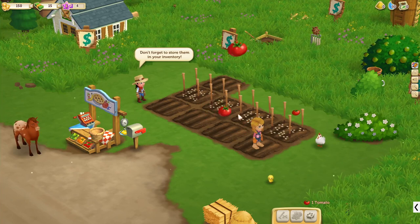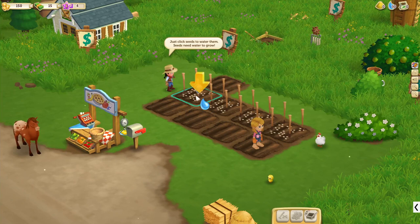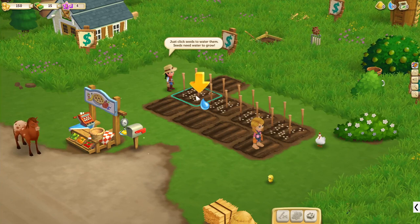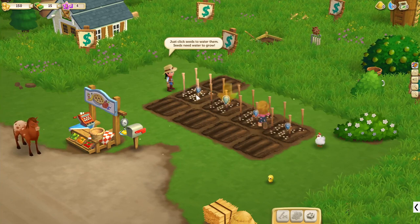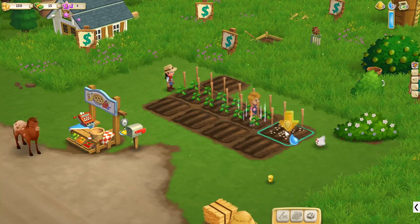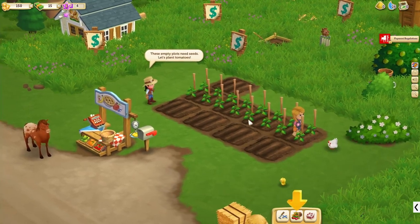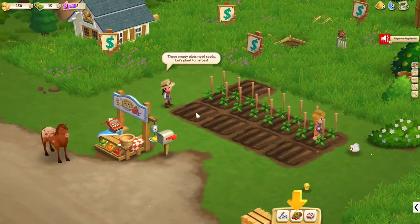Don't forget to sort them in your inventory. Do I need to pick them up? There we go, now we have tomatoes. Just click seeds to water them. We need to water all of these to grow hopefully a lot of crops by the time we are done. Alright, here we go — these empty plots need seeds. Let's plant tomatoes.